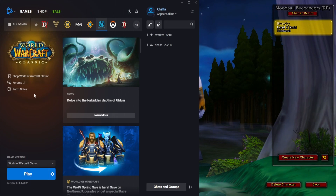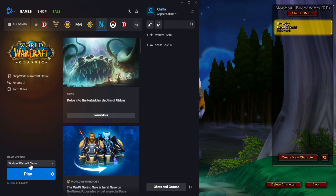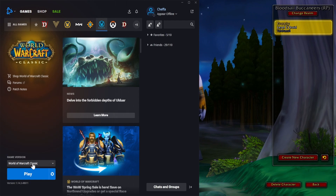First things first, you're going to need a subscription to WoW, as you would for playing any other version of the game. This is playing within Classic or Wrath of the Lich King — there's hardcore for both of them, whichever one you prefer. You're going to need to be subscribed, and then you can get into it. Go to the game version tab and click either Classic or Wrath of the Lich King — for me I'm going Classic, which I think is the more popular one right now.